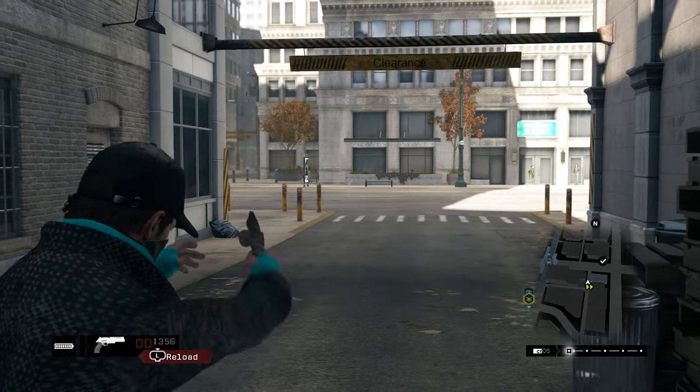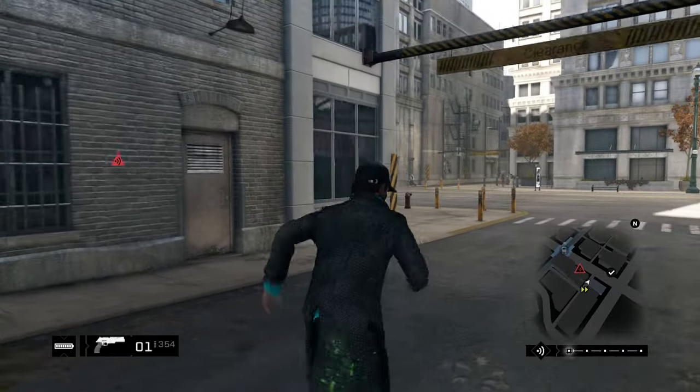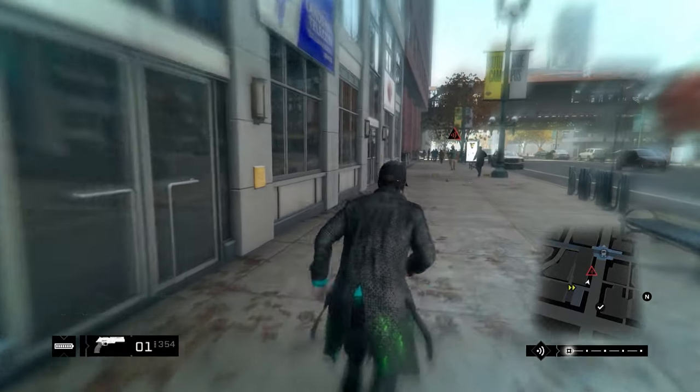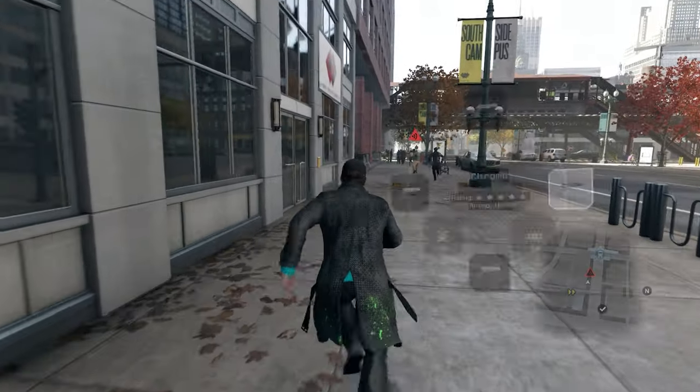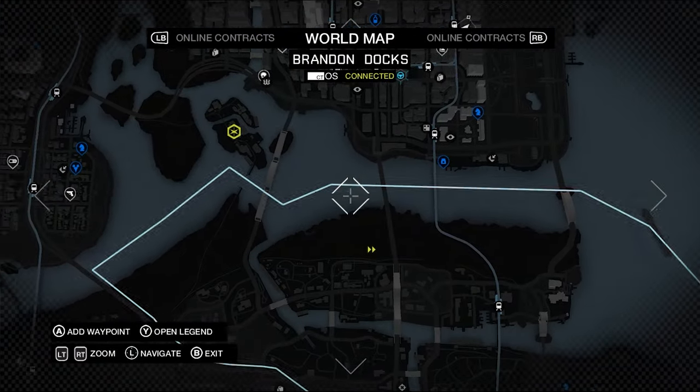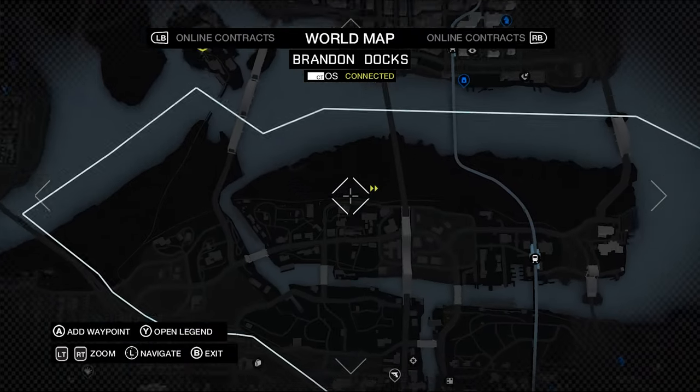Hey, what's up, it's Amnesio Cole and welcome back to another Watch Dogs mod showcase. Today we're going to be going over the Gunslinger mod for Watch Dogs 1. This mod basically makes it so the only weapon that you have is a single chrome revolver — all the weapon slots in the weapon wheel are replaced with this revolver.